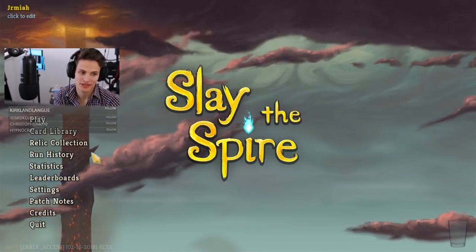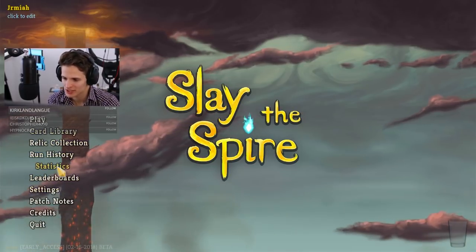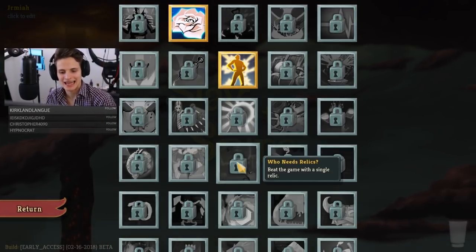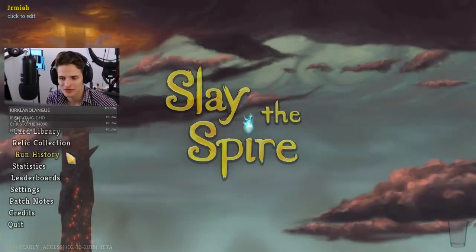Okay, so what I mainly came on here for — sorry about that, guys, I know that was a very bad start — what I came on here for was this: these new achievements. Where are they? Ah, right here. 'Who needs relics?' Beat the game with a single relic. That is what we are trying to do. So we're gonna go for the Silent.